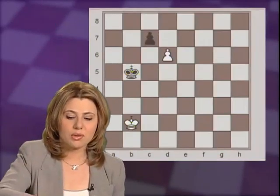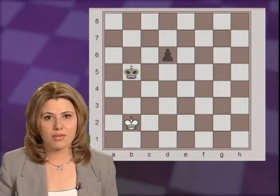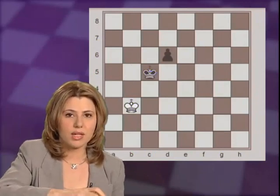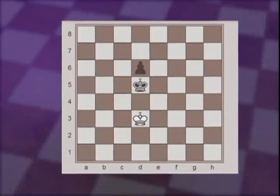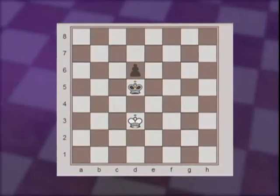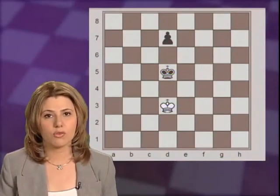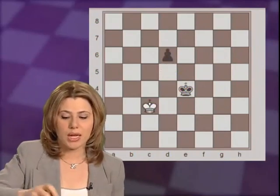The correct move is to give up the d-pawn right away, forcing the c-pawn to capture. And now White can gain the opposition by playing Kb3. So after Kc5, the answer can be Kc3, Kd5, Kd3, and the game is a draw. It is important to note that this opposition theory only works if the king is immediately in front of the pawn. For example, if in this position it is Black to move, Black has a reserve move and could play d6, giving the right to move to White, and therefore White would have to give up the opposition and move the king, when Black would win the game.